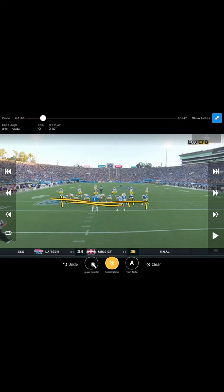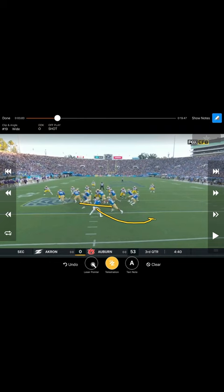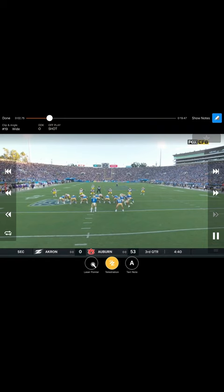They bring him in fly motion, fake the outside zone — everybody runs that way. The only people that release: you got this tight end that runs right here, goes up to the corner. And this other receiver right here in the bunch, he jabs and then goes to the flats — giving him a smash right there. Fake the run, roll in that direction. If you look at this receiver, he jabbed that direction and he's going flats.